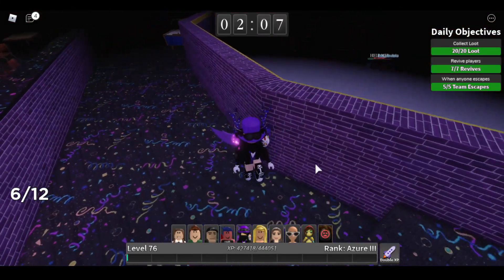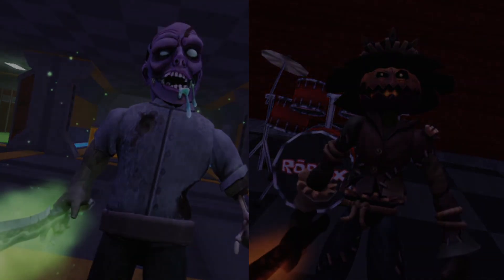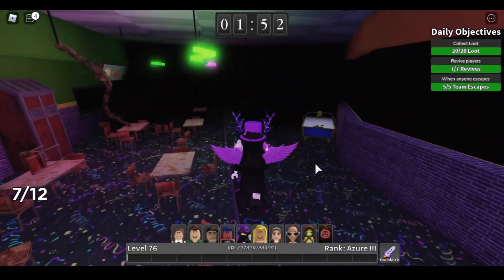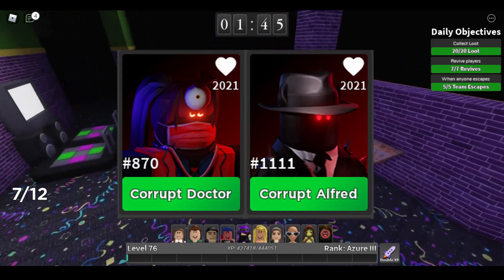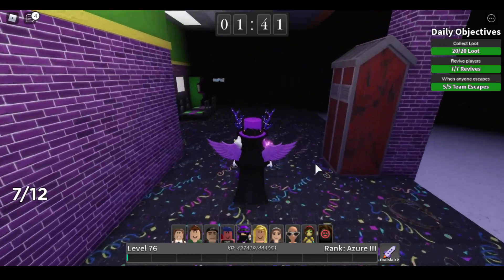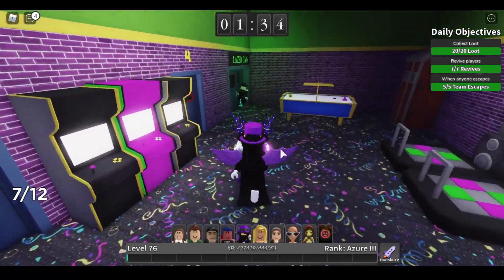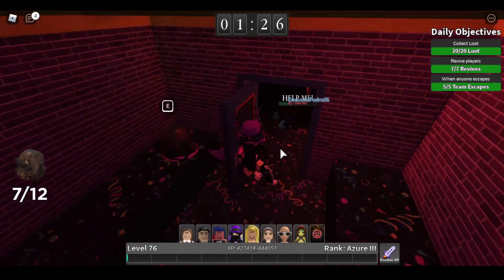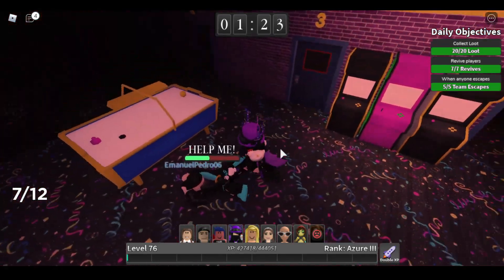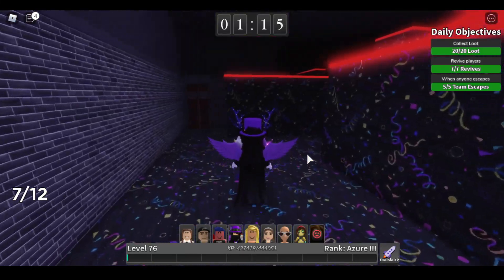If you choose Dead Thread or Patches as a killer, you're pretty much asking the whole lobby to bully you — that's all I have to say. Now, killers like Pepperoni and limited killers like Corrupted Doctor — these really rare killers most likely mean the player knows what they're doing. If you see someone using a rare killer or even rare knives, there's a high chance they're going to go out there looking for blood.